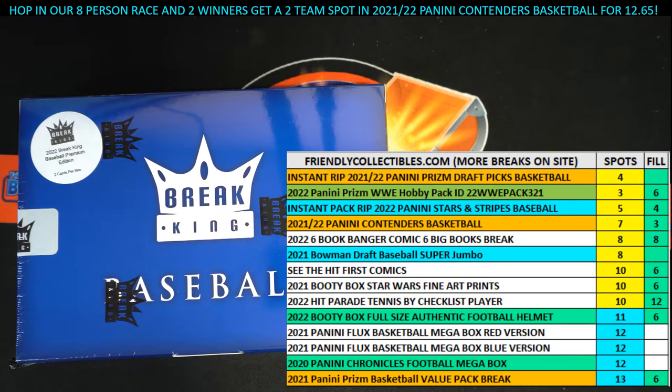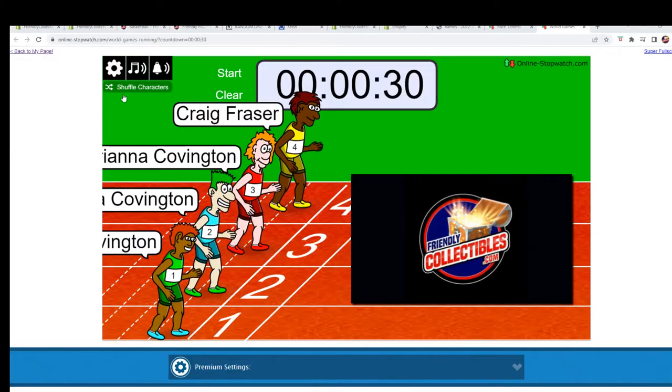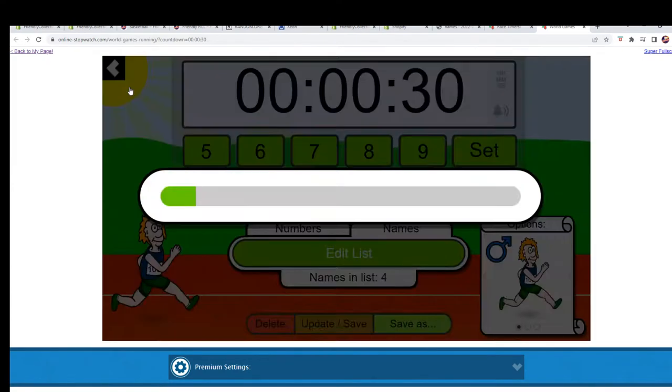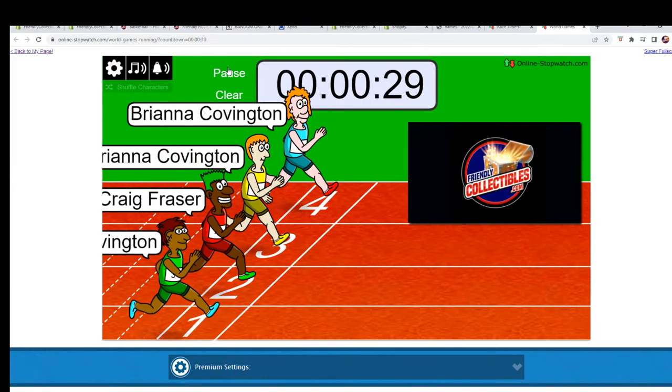Alright, here we go — we've got a filler for a two-team spot in 2022 Break King Premium Edition Baseball 101. We've got our racers at the line, 30 seconds on the clock. We shuffle them seven times and send them on their way — here we go: one, two, three, four, five, six, and seven. They are off!